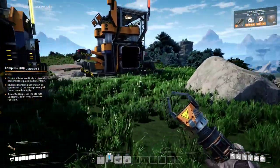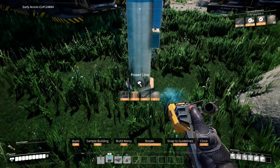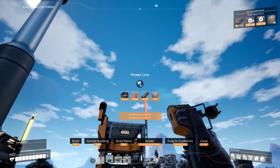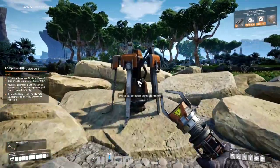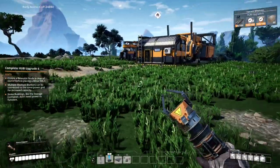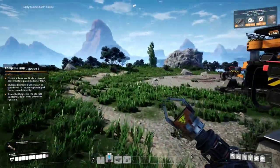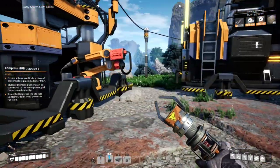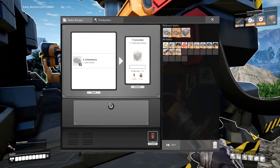We're going to set a power pole right here, then go from here to here. Let's go get some limestone - I just put up another constructor. We'll grab some limestone and throw it into the constructor over here. I know my base is not exactly organized yet, but I think as soon as I can figure out how to better organize, better harvest, and get things more automated, that may help. We're going to make concrete and throw in the limestone.